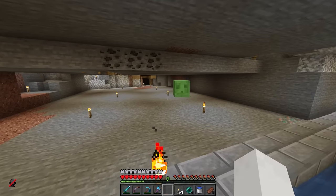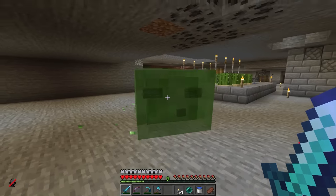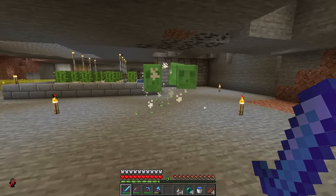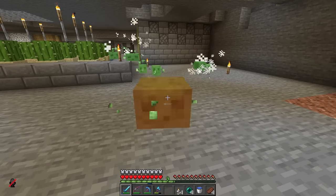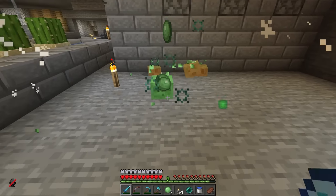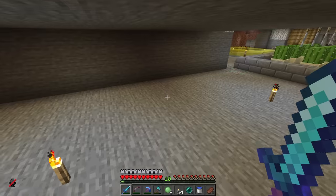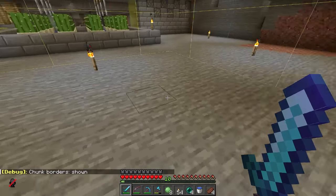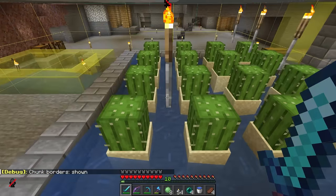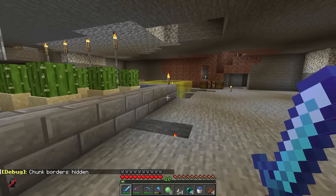We've got a slime! Does that mean this is a slime chunk? This is fantastic. Look at how squishy he is - the fresh animations! My sheep had no eyes at the end of last episode but look at how squishy the slimes are. This is really good news because we could use some slime - we can make sticky pistons and stuff. I have to check where exactly the chunk is using F3G. If it lines up well with the farms I've already built, that'd be perfect.